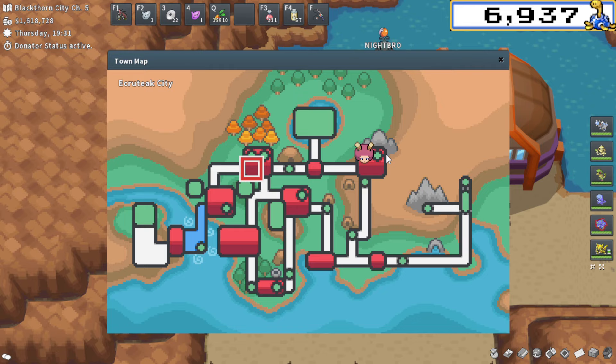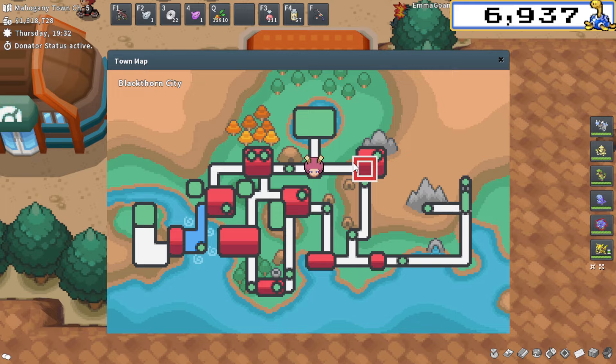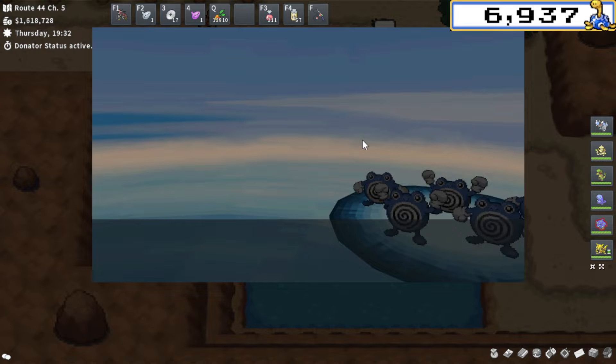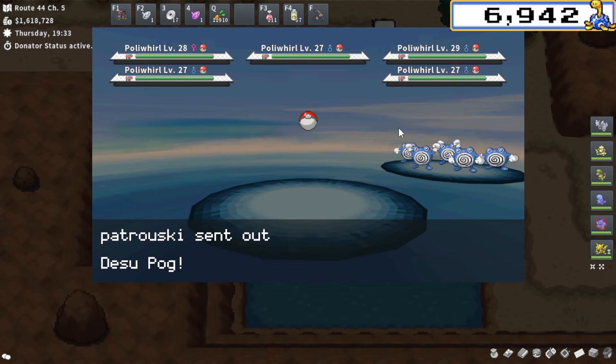There's one more Poliwhirl spot over at Route 44. Make sure you start from Mahogany Town and not Blackthorn City when going to this location. Bike east from the PC and you should be able to encounter x5 hordes of Poliwhirl. Tons of Poliwhirl locations — lots of great options for whatever stage you're at in the storyline or wherever you want to hunt in Johto.